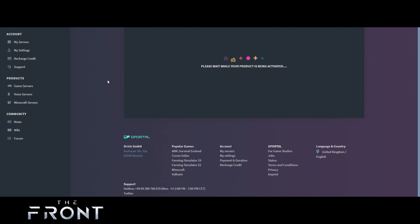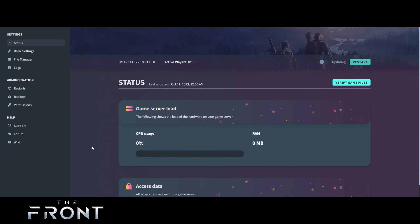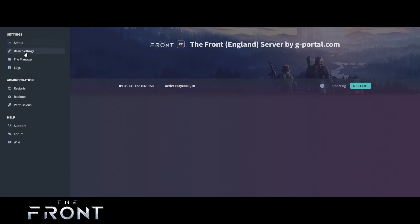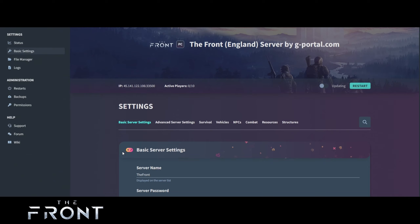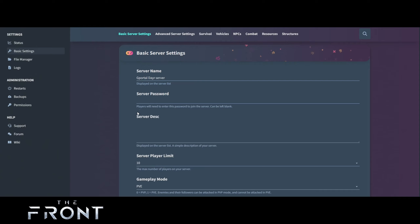Once it is activated, you'll get a notice and your server will appear here. Next thing you want to do is click this basic settings area. The server name — for example this one here will be 'G Portal Their Server' — and if we don't want a server password and want people to join, just leave it blank.